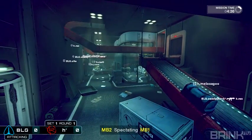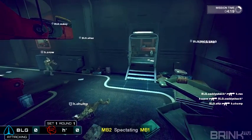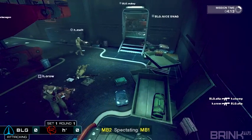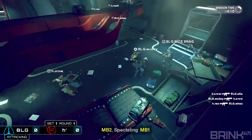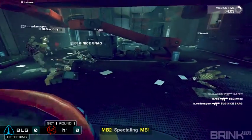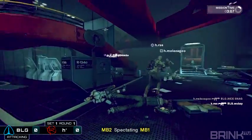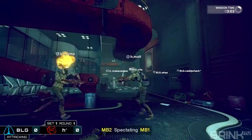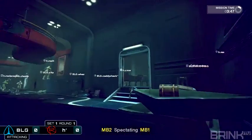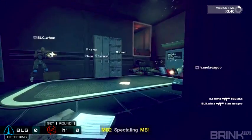I'm looking forward to the big patch. I'm thinking spawn times are going to be the biggest change — I want to see plus five seconds. BLG is stuck in this room. Wubzy is standing up on the right side. Melacago is flanking around, gets one. Wubzy's still up — no, Melacago gets it done. They're setting up defenses again, getting their buffs back, maybe the mines are down. Skull looks like he may be pushing in, but he holds back, waiting for everybody else to catch up. But that's going to cost them more time.